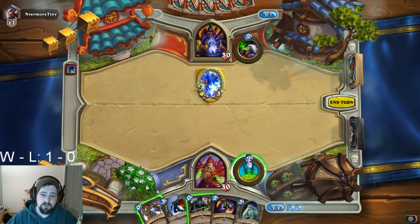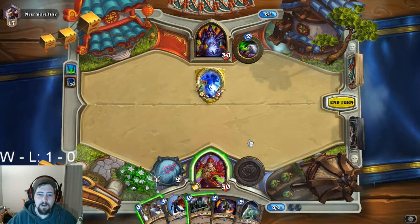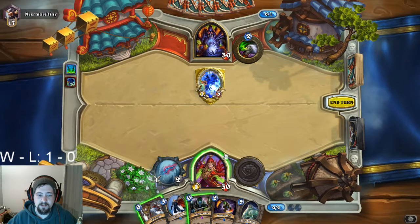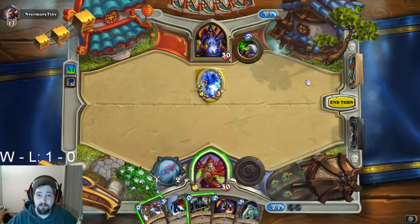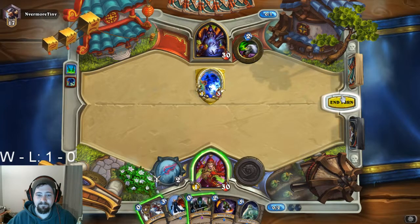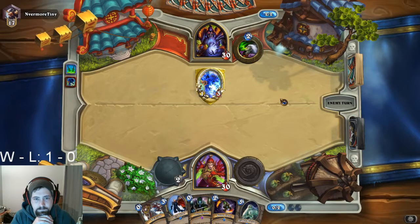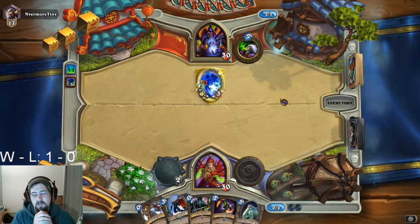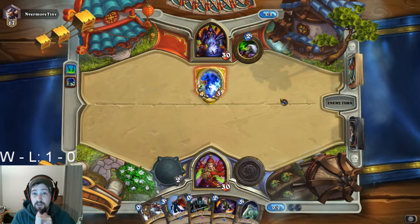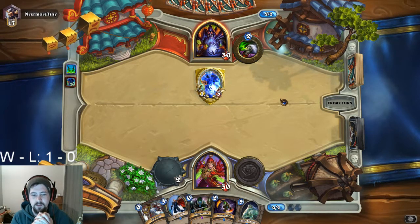Normally I would attack straight into it, but I'm going to hold up in case I need to use a Backstab to kill it. I need to see what my opponent is going to do. The extra one damage isn't really worth it anyway — I mean, if I have nothing else to do, sure, but if I've got a plan for it, it's a good idea to wait.